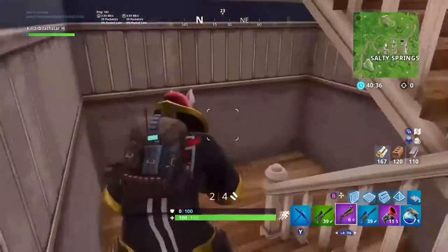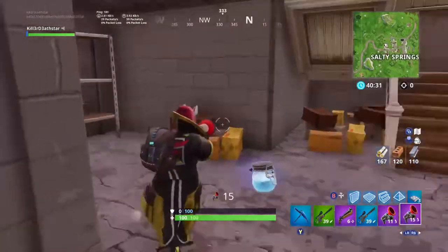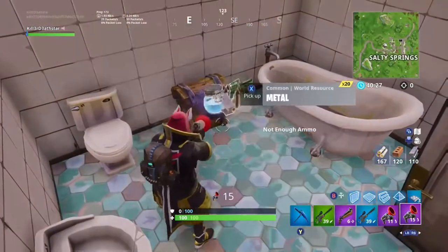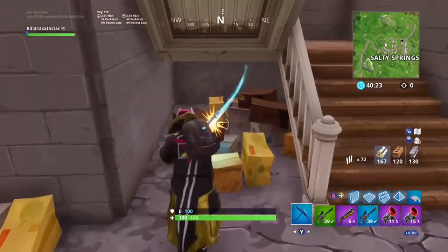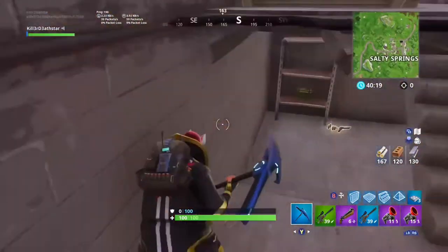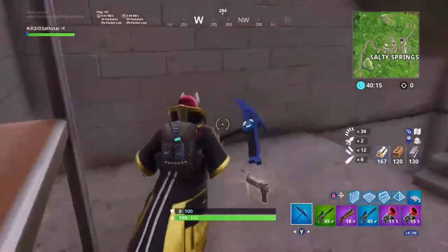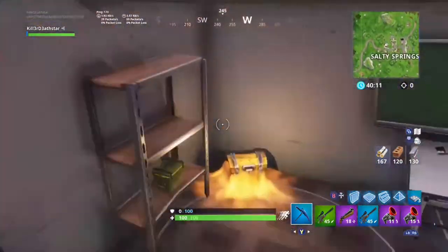This is in the blue house in Salty Springs. It's got a downstairs level — there's a chest there, and there's also a chest upstairs. If you crouch down behind the stairs, there are these boxes — break all the boxes and there's a secret passageway. Grab the ammo crate and walk down.